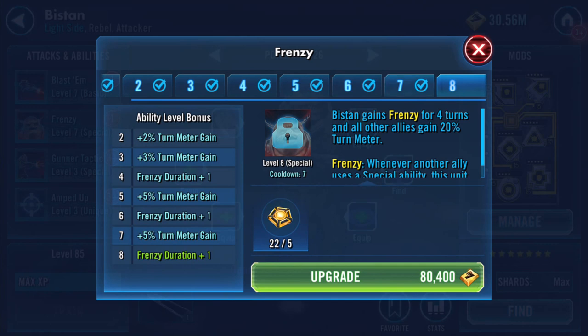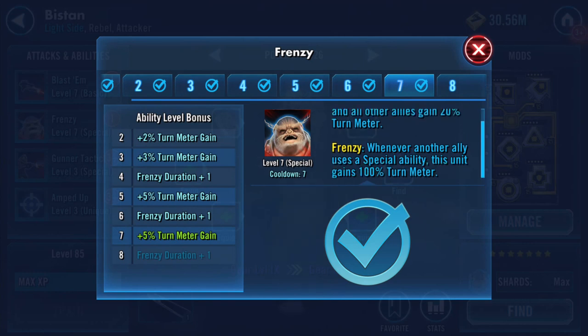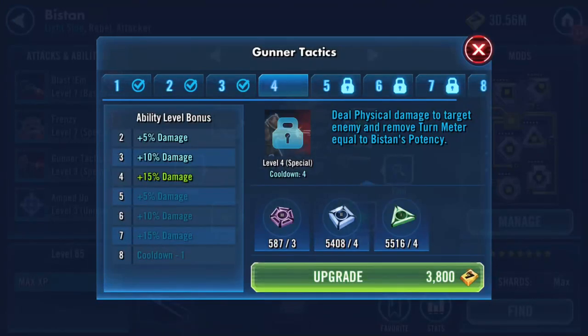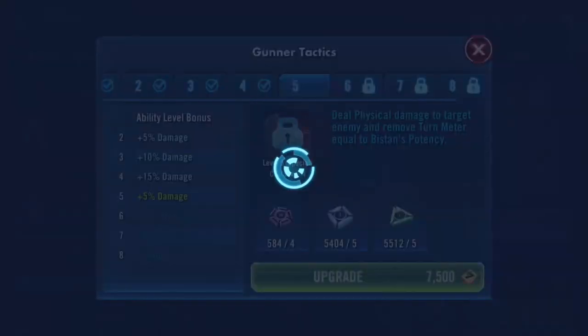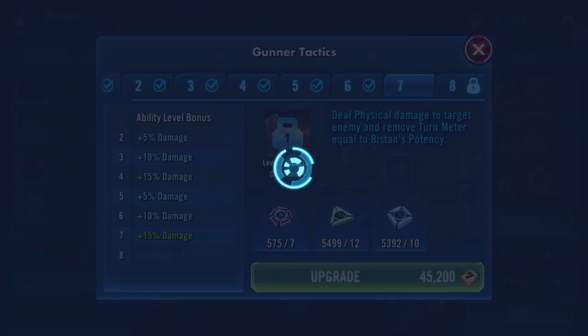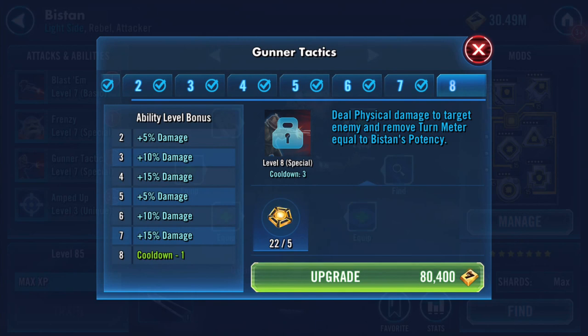I'm not putting the omega on there, so this is where it ends for me at the moment. At tier 10, gains frenzy for three turns and all other allies gain 20% turn meter. Frenzy: whenever another ally uses a special ability, this unit gains 100% turn meter. Deal physical damage to target enemy and remove turn meter equal to his potency.